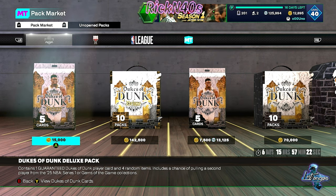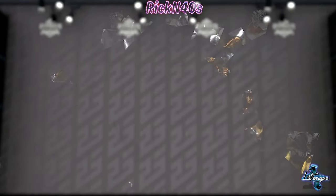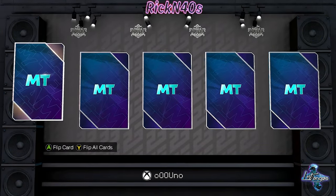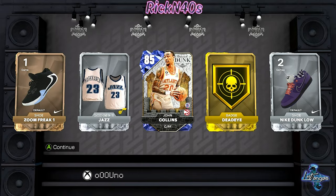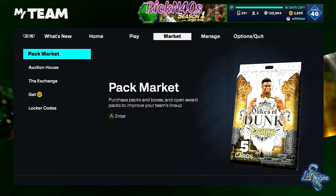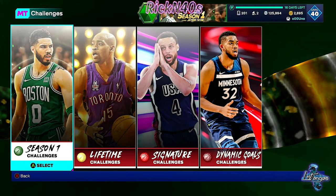I wanted to open one of these deluxe joints. 2K, you just know how to dig in somebody's pocket. We just want to get one of the deluxe joints out of the way. I just have to open a deluxe pack — try to see if we get a pink diamond shake. Nope, they sold us. John Collins. All right, John Collins, you be cool man. So here we are to the challenges, I guess, we jump over to these challenges. We got John Collins, we got a few actually — a few dunk-tober cards.